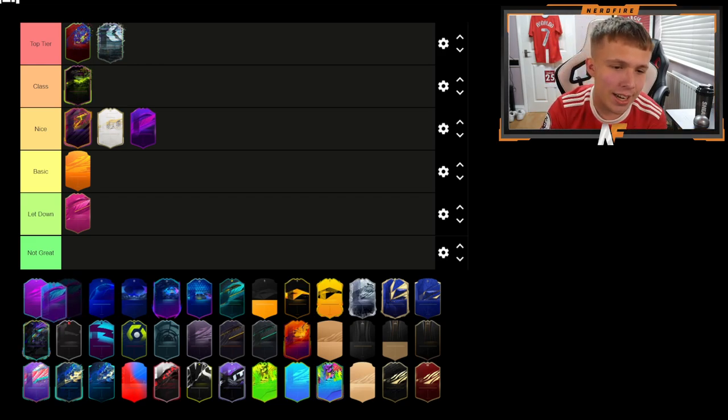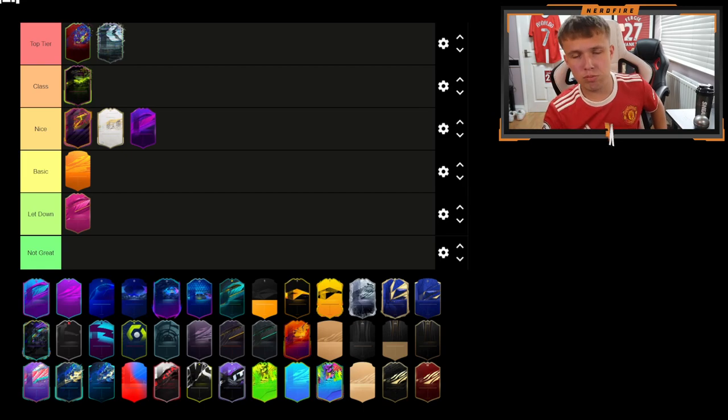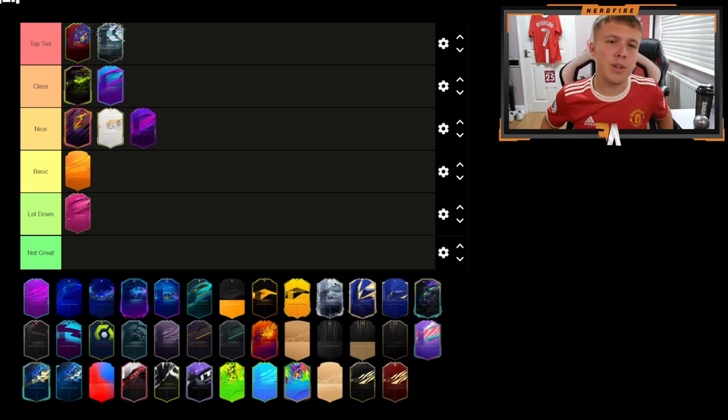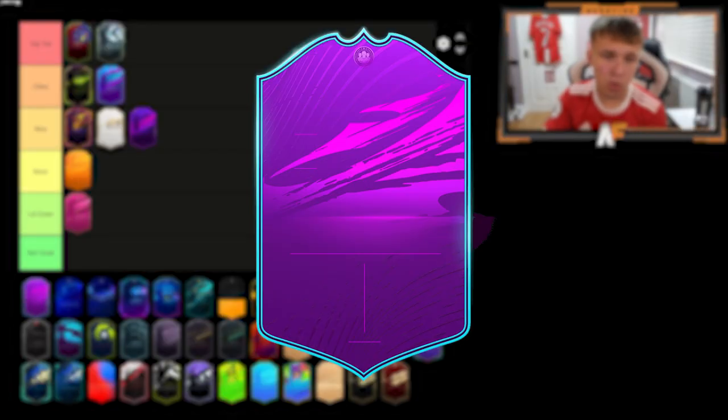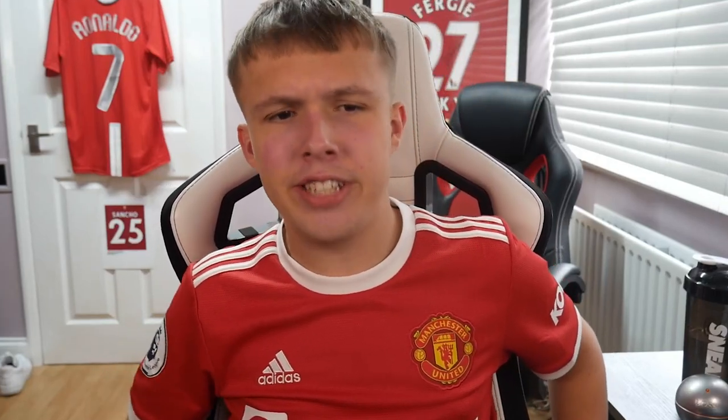Next we have the Squad Builder Premium card — in case you don't know, these include End of Era cards like Rooney, the Bender brothers, and Ramos. It's kind of similar to previous years but it is very nice. I'm going to put it in Class — it's close to Top Tier but I'll leave it in Class. The Squad Builder Reward card I'll put in Nice — it's a little bit better than Basic and has a different outline.